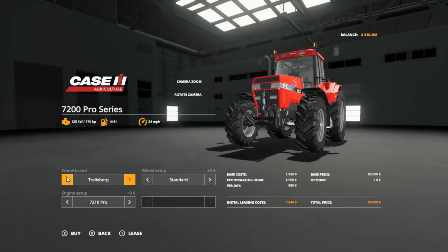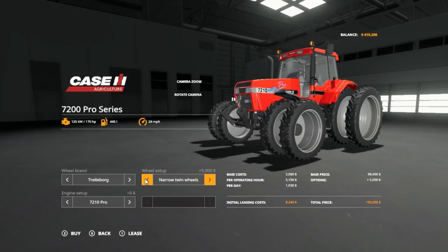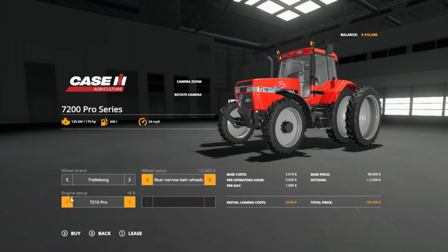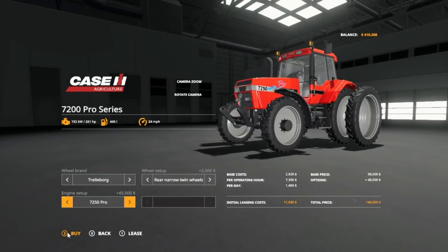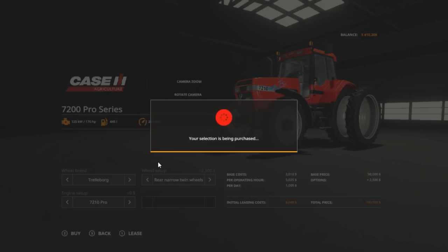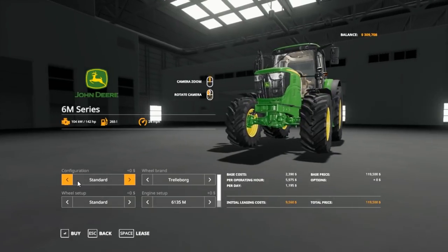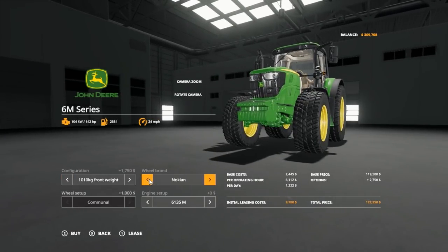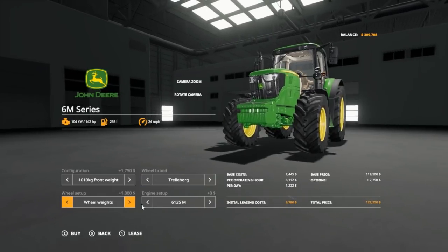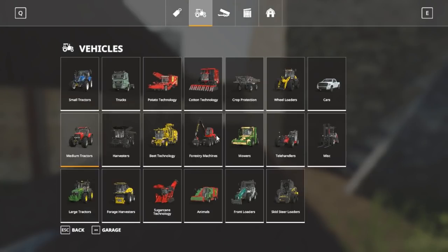I'm going to start off by buying tractors today, probably combines too. We're starting with this tractor with the good old Michelin tires. I wish the tires were a little bit thicker, but this will probably be our main horsepower tractor. We're going down a notch and we were gonna buy the 6M, but we're kind of out of money. We'll buy it anyway with regular tires - we can always upgrade the engine later.